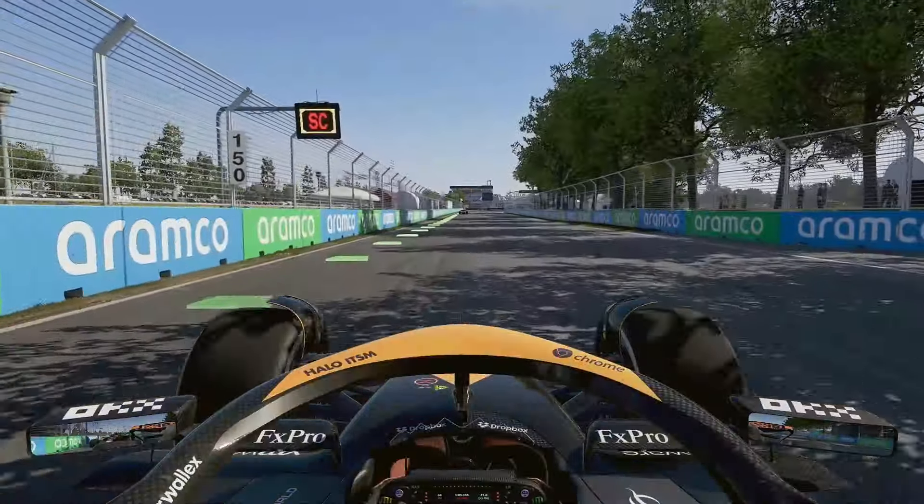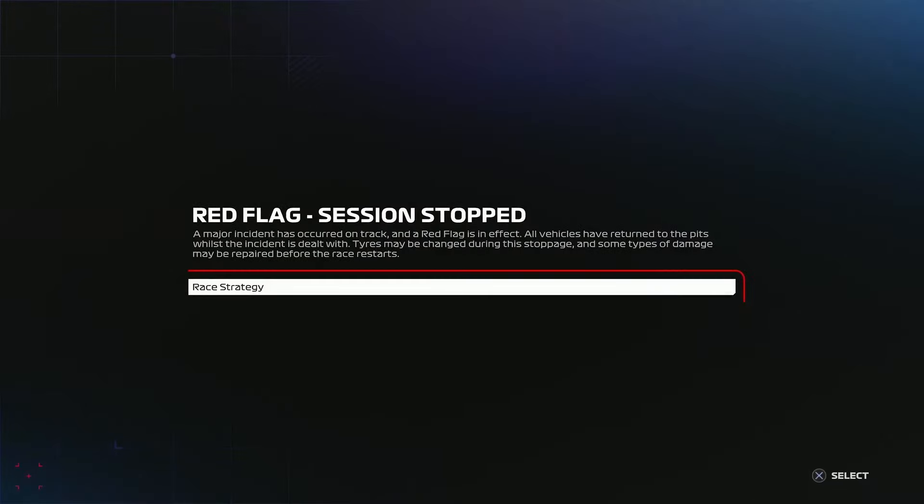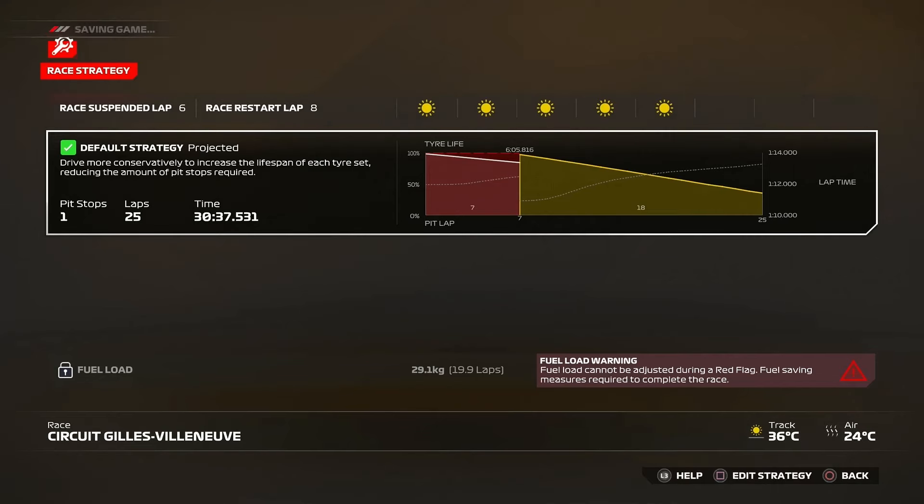We have a red flag - someone has lost it. So we have a red flag, which at first I thought was not a horrible thing, but then I realised I'm on the hard tyre. What's going to happen is everyone is going to use the hard tyre until the end, and I'm going to be on mediums. That's going to be about 16 laps on mediums - my tyres are going to be so finished near the end. I can't put on more hard tyres without making another stop, so mediums is the only option.